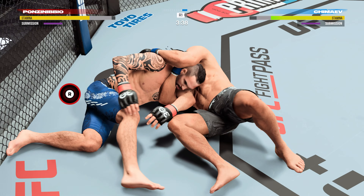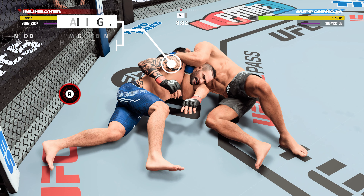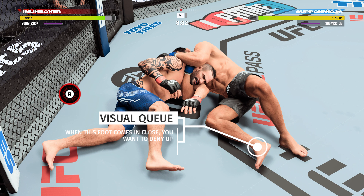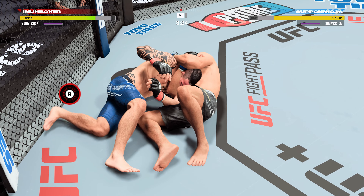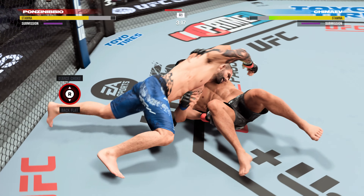Here I have Ponzinibbio and I find myself caught inside of a dart choke. All I'm doing right here is waiting — I have stamina, I'm in no danger from strikes, and I have the stamina lead. So as long as I defend the submission, I just wait on a visual cue. When I see that visual cue, I hold RT and flick up on the right stick to deny the submission attempt. As soon as I see that visual cue, I have time to deny the attempt, and then I go for my escape.